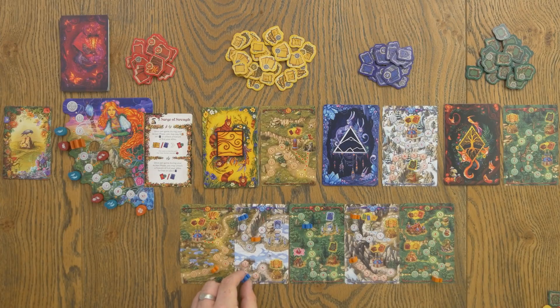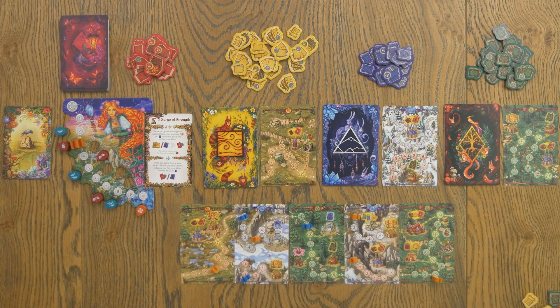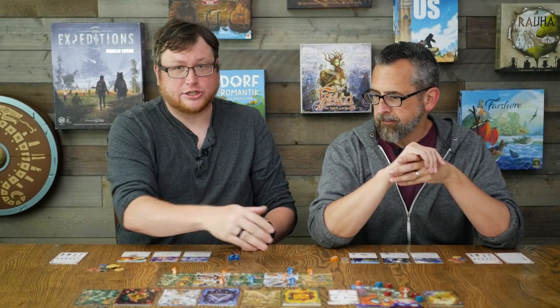On your turn you're doing one of four things, and three of these are kind of utility actions. You can move a sage one space, you can grab two of the very basic prairie books if you need them, or you can convert — which is not a great conversion rate, but useful if you really need points at the end or don't have anything else to do. But the main big action is adding these location cards to the map.